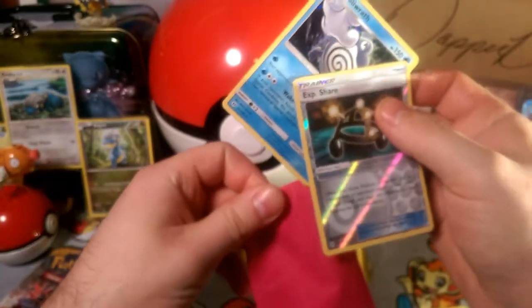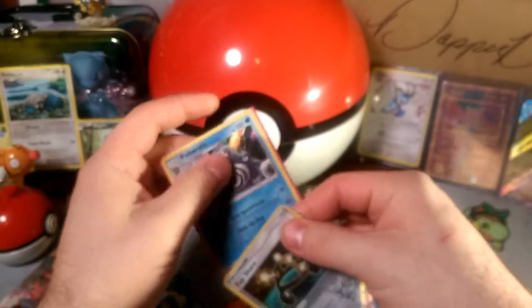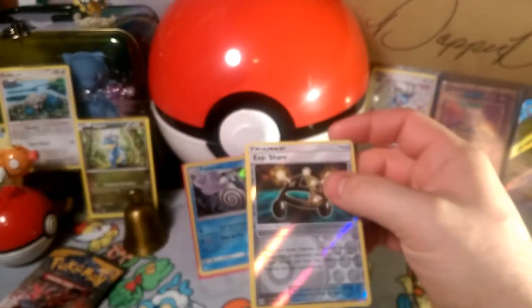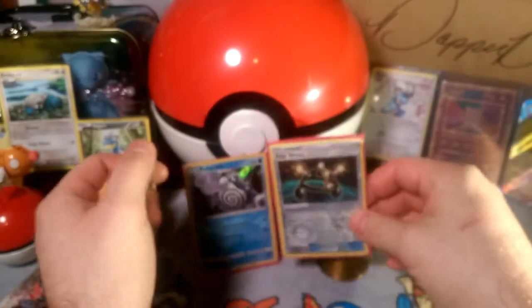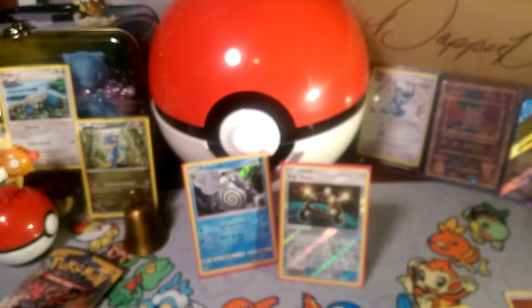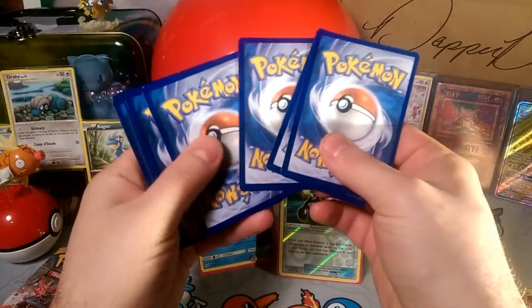Got a holo, very nice. Not too bad for the week — I think we got a GX and a holo. But we have one more pack so let's see what we get in that one. It's already opened, so let's pick it up right here — one, two, three and the energy.